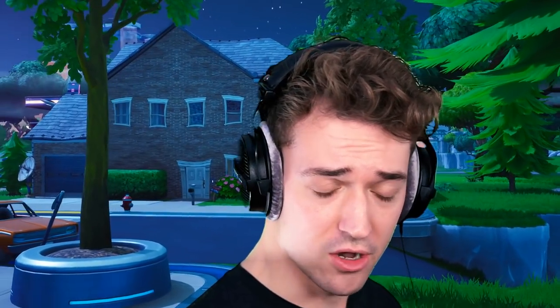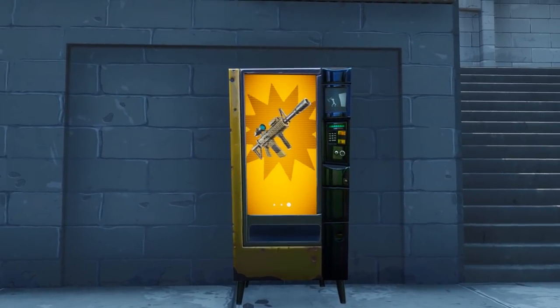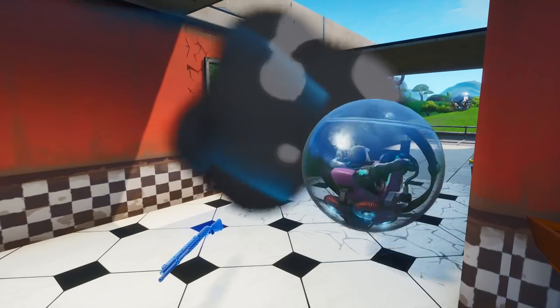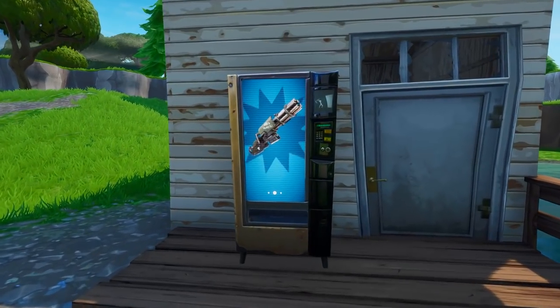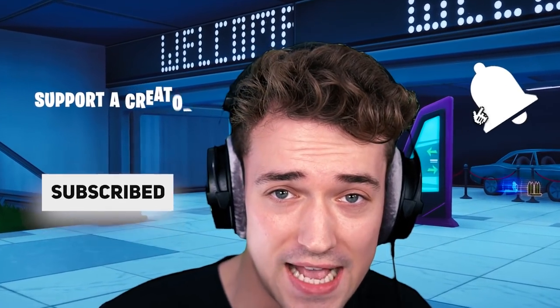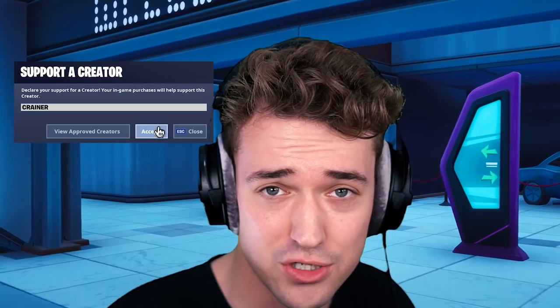Hello, everybody! Welcome back to another video. Today we are guessing vending machines. Yes, you heard me right. We choose a vending machine on the map, then me and Stride have to guess what color it is. If we get the color right, we get to keep the weapons. If we don't, that's just bad. If you're hyped, hit that like button, subscribe if you're new, turn on notifications, and use code Craner in the item shop if you want to.